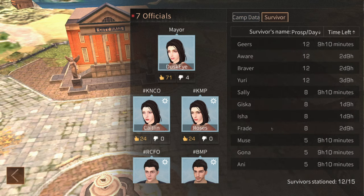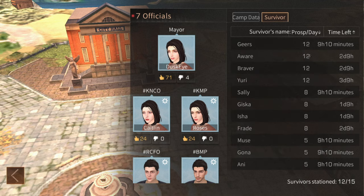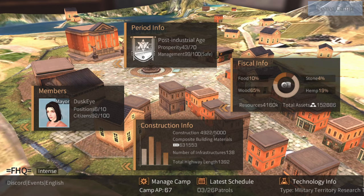Survivors are NPCs that roam around your camp, generated from completing cascade. They give you a certain number of prosperity every day and it will tell you how long they are going to stay. Construction info is pretty simple — it tells you the maximum value of infrastructure you can have inside your camp and how much you've already used, how many composite building materials are in your camp, the number of each individual infrastructure type, and the length of your highway in meters.